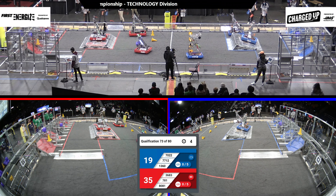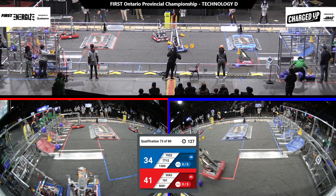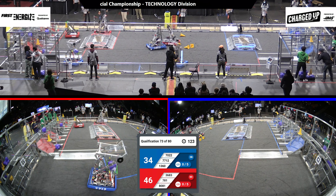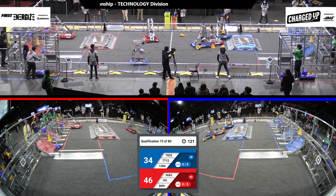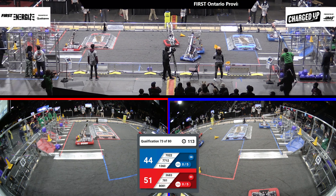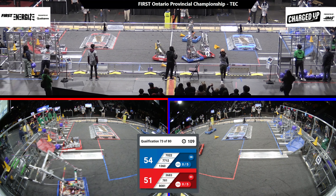Now we're into the tele-operated period. 36-83 over on the Red Alliance in their substation, racing back over the community with a cone they've just collected. Over on the Blue Alliance, 77-12 with a cube in their intake, racing back over the Blue Alliance community. Lots of defense being done on the field between 70-22 and 7-81, trying to stop each other's alliances from grabbing so many game pieces to score.